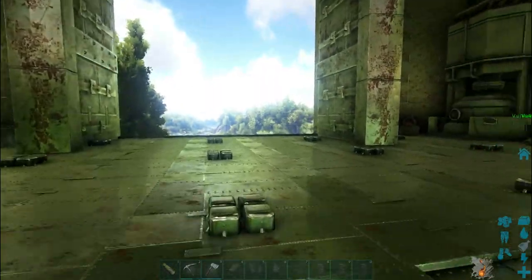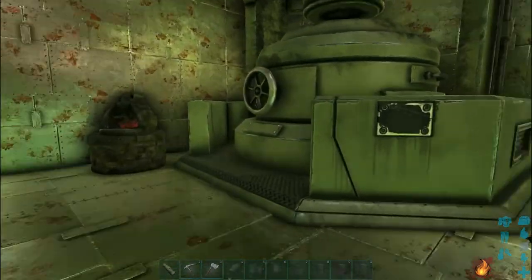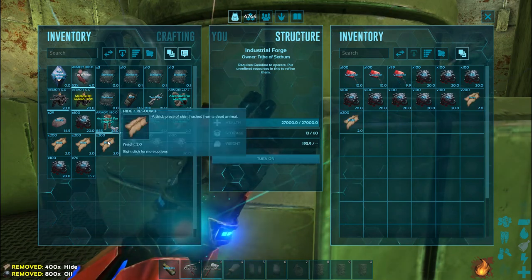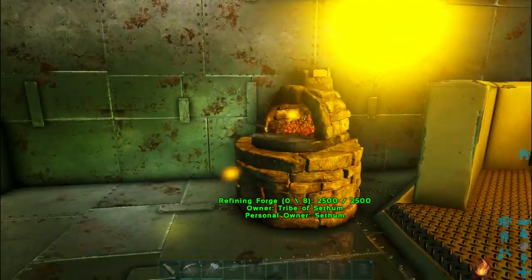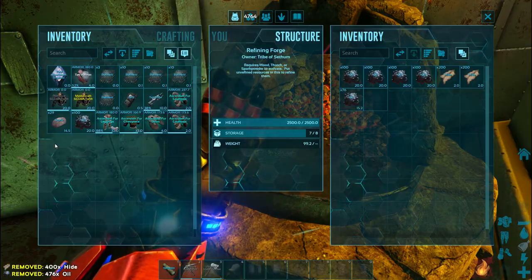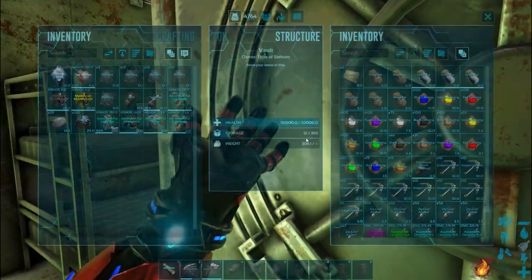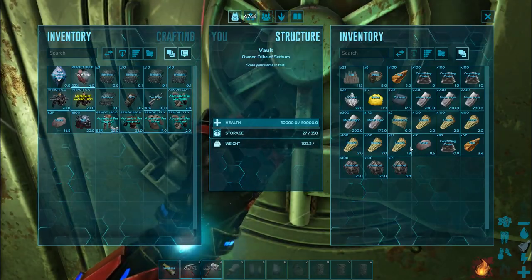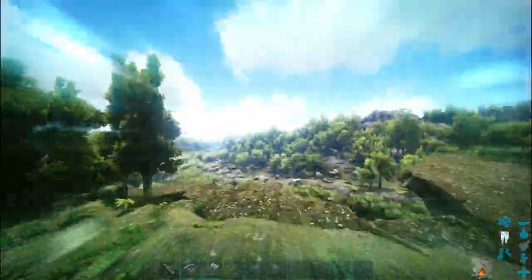Okay, so once you have the basic ingredients, you will need fuel for your forges — either gasoline for the industrial forge, or wood, thatch, gunpowder and spark powder for the normal forge. Put in the oil and the hide and wait a bit and you shall get gasoline. To craft five gasoline, you will need five hide and six oil. So those are the amounts of items you'll need for five units of gasoline.